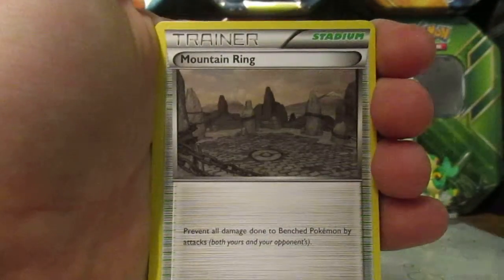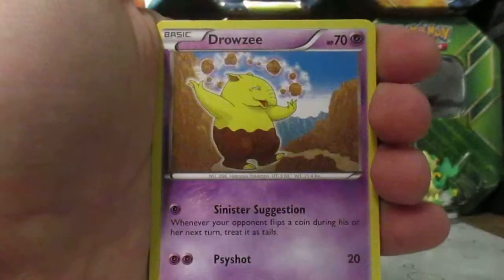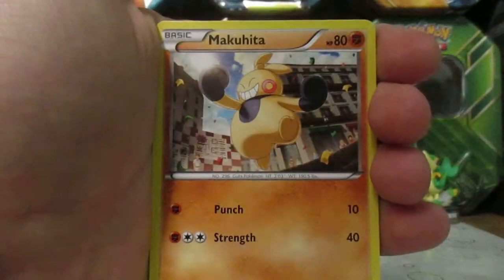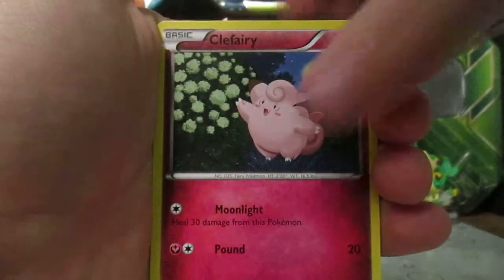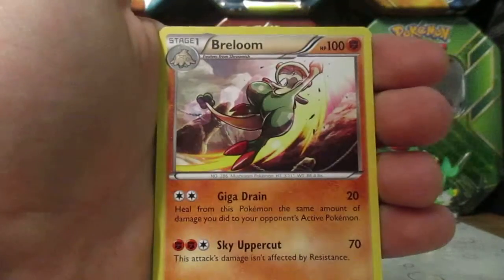Mountain Ring, Dedenne, Bellsprout, Scraggy, Drowzy, Makuhita, Clefairy, a Reverse Lectibuzz, and the rare — a Breloom.